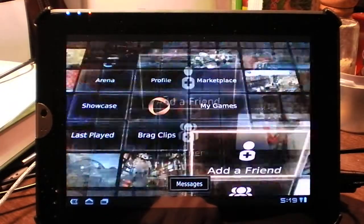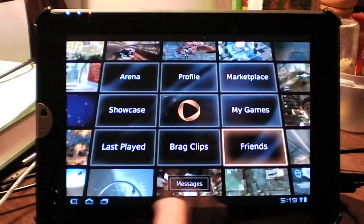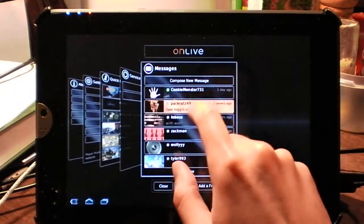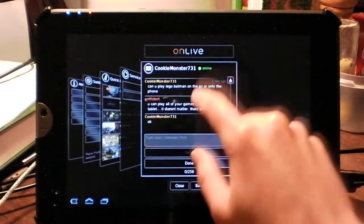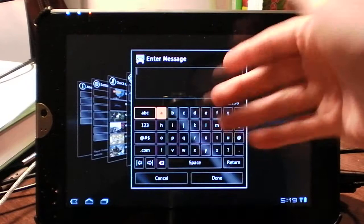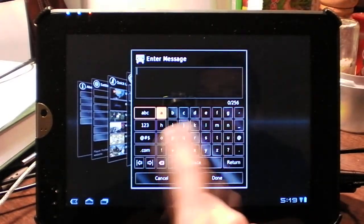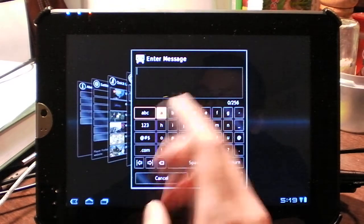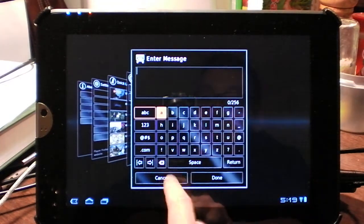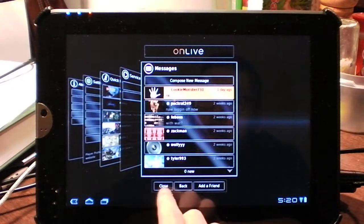And friends — you can view all your friends. Your messages are down here; you can view your conversations and type. The only thing I don't like is that it forces you to type messages from this non-QWERTY key layout meant for controllers. I want to be able to use the Android keyboard to type messages. That's the only bad thing I've found about this client, but I'm sure it will be updated.